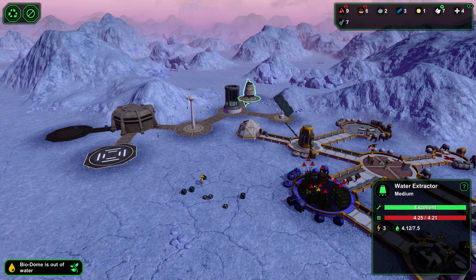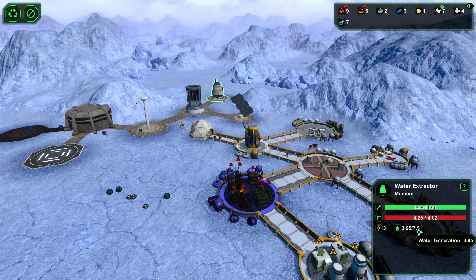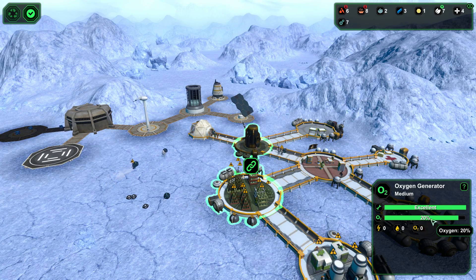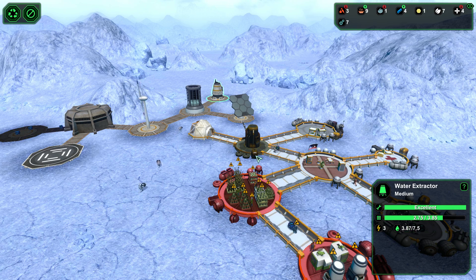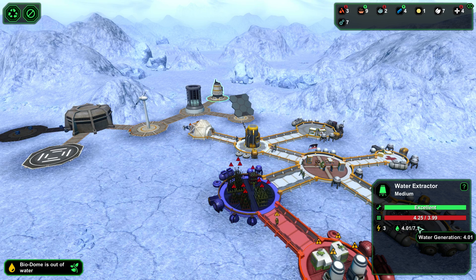The biodome is out of water - how is that possible? Why are you producing only four water when you can produce 7.5? I'm going to shut down the oxygen generator since it's not as important as the biodome right now - they're not using oxygen that quickly, so we can keep it shut down until production maxes out again. I don't know why it's generating only 3.8 at the moment and not max. If anyone knows, please add it in the comments - what affects water extractor production, especially on an ice planet?